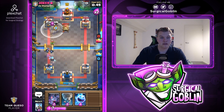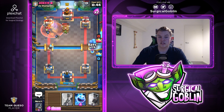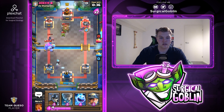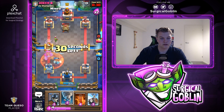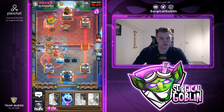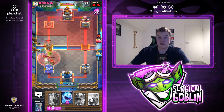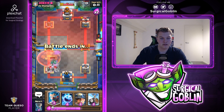I'll pressure the other lane with bats and skeleton barrel. He goes with a defensive poison - it kills the skeletons but we still get a little chip damage, which is always nice. Let's go with miner and poison again hitting his night witch - he keeps making the same mistake. This is a perfect example of the skeleton barrel bats push: the barrel tanks, bats go behind it, and he's either forced to zap immediately or the bats deal a lot of damage.